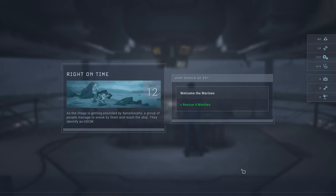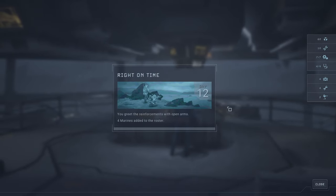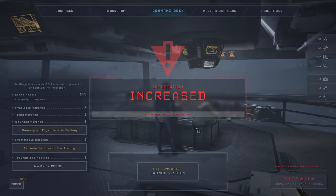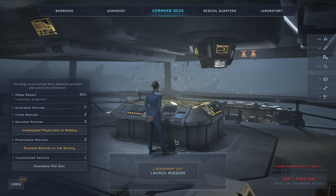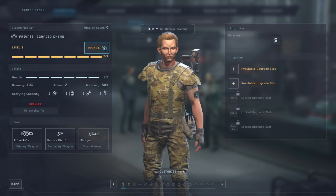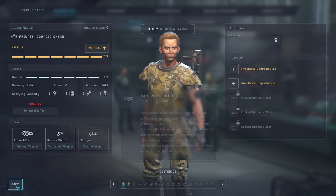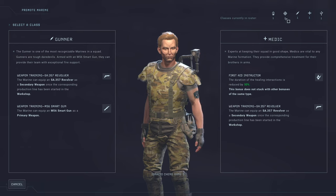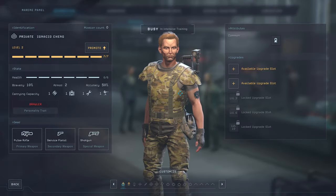New objectives are awaiting your review. Rescue four marines — four marines have been added to the roster. Infestation has increased. Have a nice day, Deputy Administrator Hayes. The intense training has paid off. You can either get another gunner or another medic. Where are we currently? We could use another gunner. Wait, wait, wait — what are his traits?